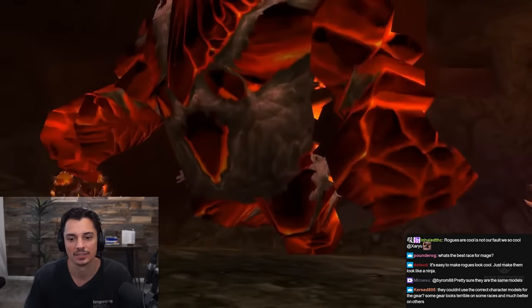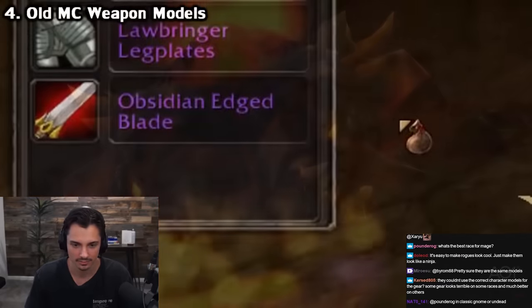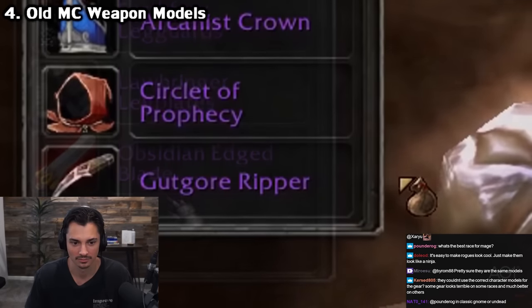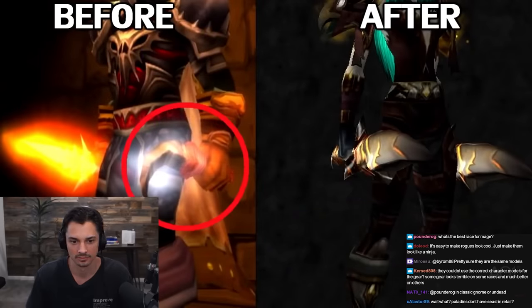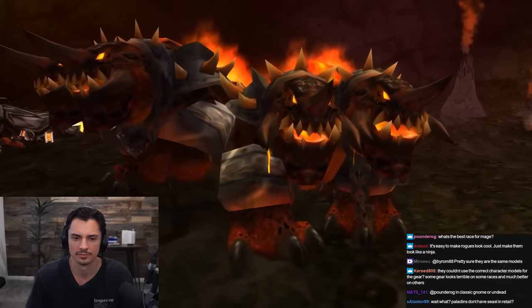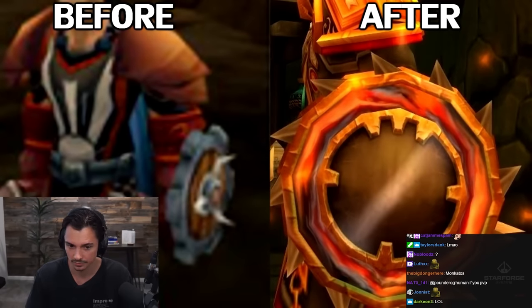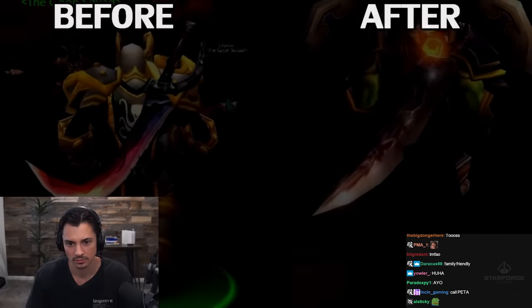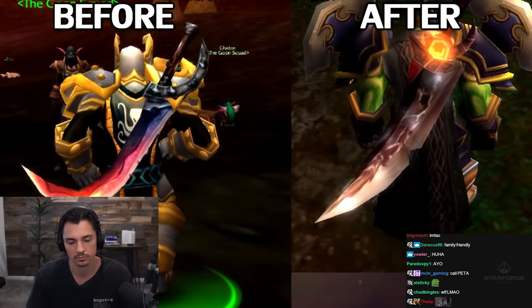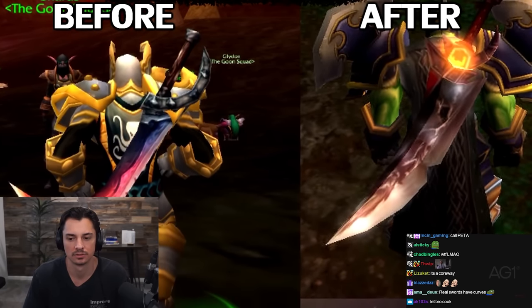These weren't the only model updates. The loot in the Molten Core was thrown together quickly, and a handful of random items also received graphical updates in the same patch as the Tier 2 upgrade. Here's the original Core Hound Tooth model - well, maybe it was a baby Core Hound. The original Drillboard Disc had an actual drill attachment, although it looks like you'd take it to kill Hogger. The original Obsidian Edged Blade was a bit more curvy - curved swords.